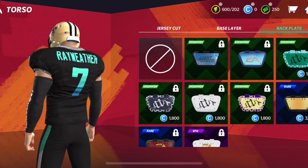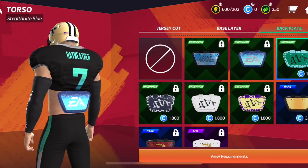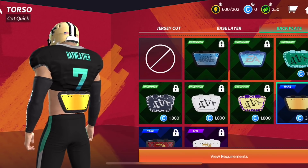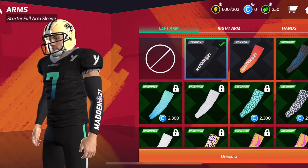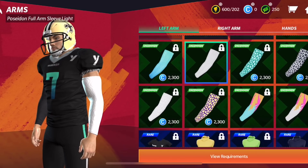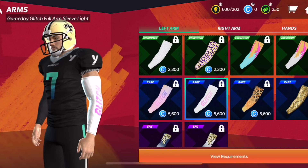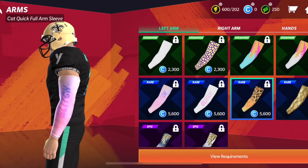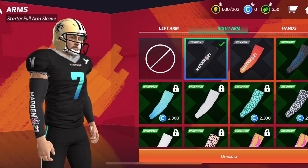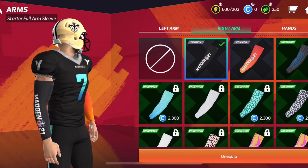You also have back plates — so if you have the jersey rolled up, you could have a cool back plate showing. I don't have any of them unlocked yet. By playing through, you have a level that goes up — level one, two, three, four — I think it goes all the way up to 32. At each level you unlock new gear and new animations. As you play, you earn cred, an in-game currency you can spend in the store to buy stuff — not microtransaction-based, it's all in-game currency that you earn by playing.